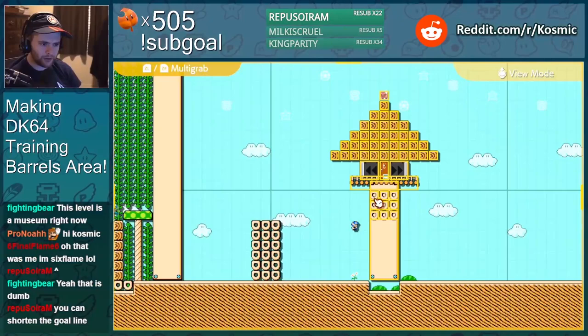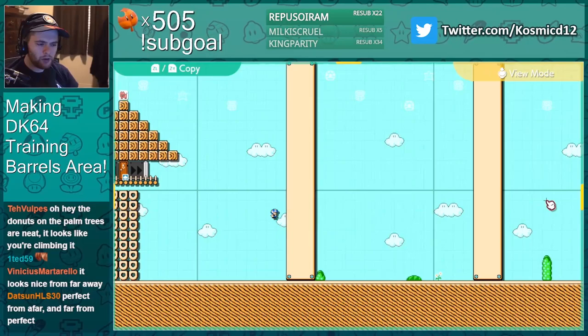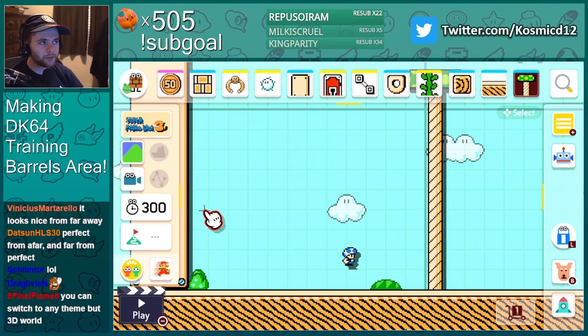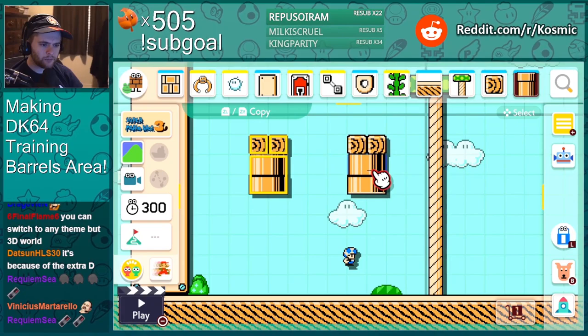I wish I could zoom out more — oh, you can when you move! Why only when you move? The training barrels are like in the middle of a tree — or is there not a tree in the middle? Yeah, there's like a huge tree in the middle. I guess we'll just need pipes.